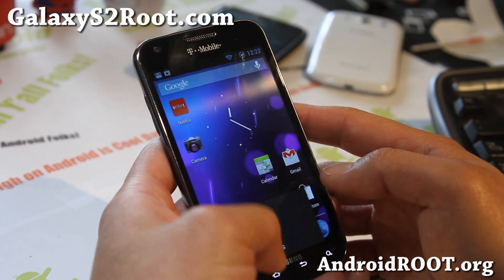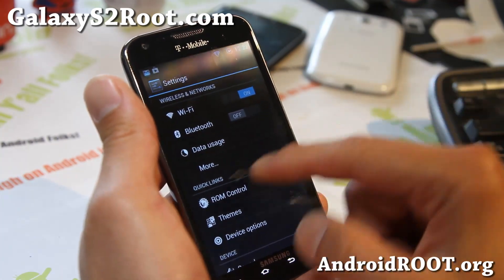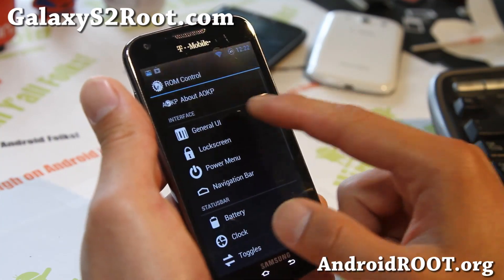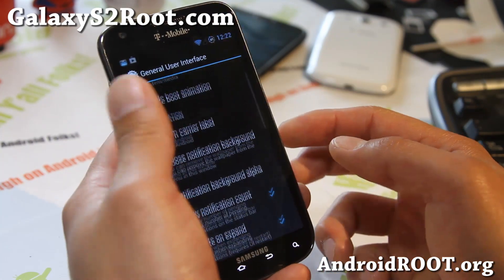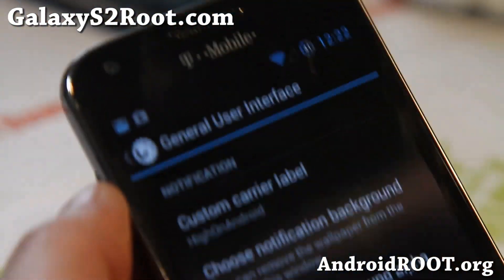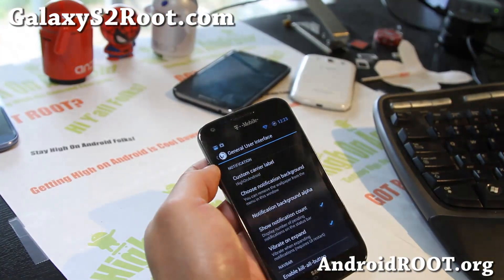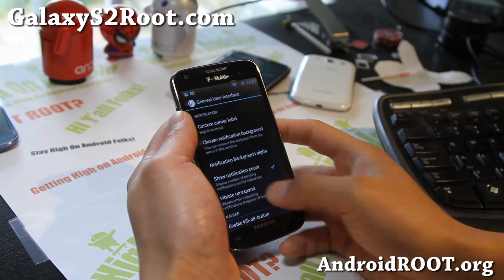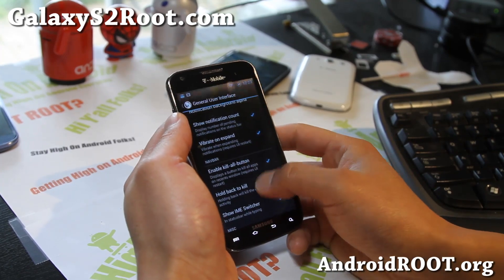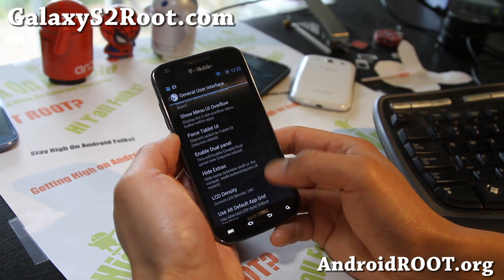Let me walk you through some of the AOKP highlights. Show notification count is really cool — you can see how many emails I need to respond to: 99 plus. There's also a kill all button, and you can allow 180 degree rotation if you want that.